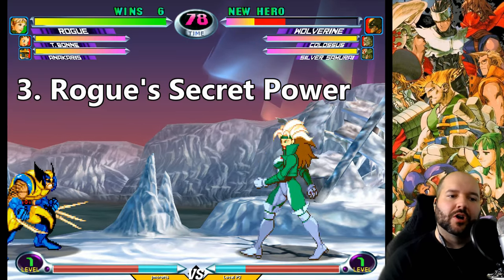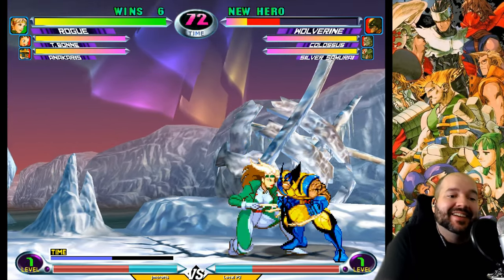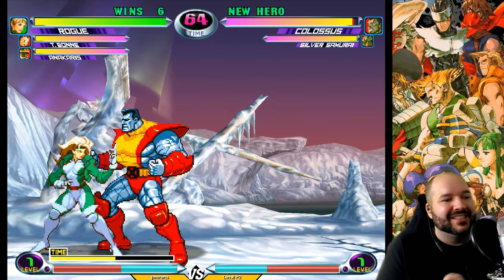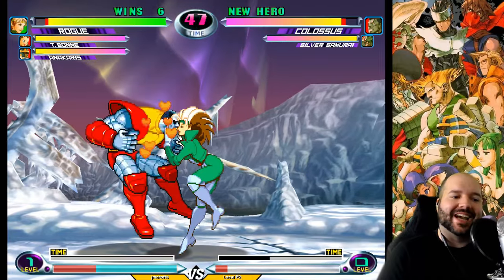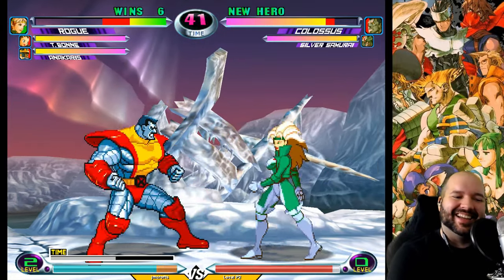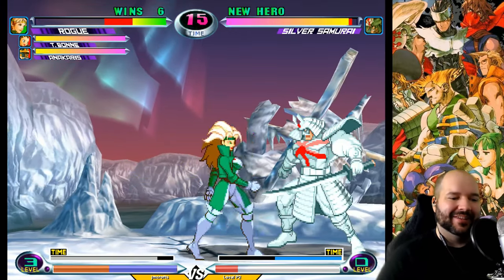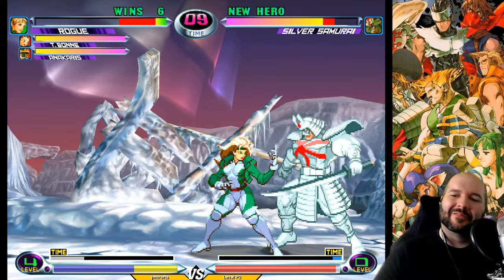Next, Rogue. Her power drain mechanic steals a power-up based on the opponent's character — fighting Wolverine gives speed up, fighting Colossus gives defense up. But if you fight Colossus while he's activated his armor super and you power drain him, Rogue gets that armor, letting her go through attacks. Similarly, Silver Samurai's ice charge can stack into super armor, and Rogue can steal that too. It's rare in a real match, but it's pretty funny seeing Rogue with super armor.